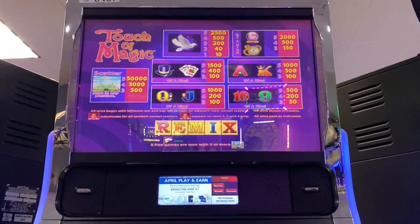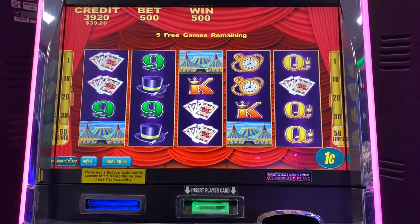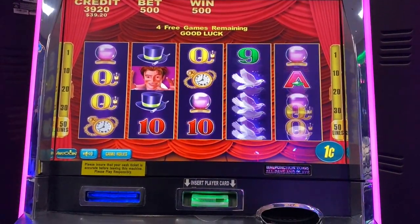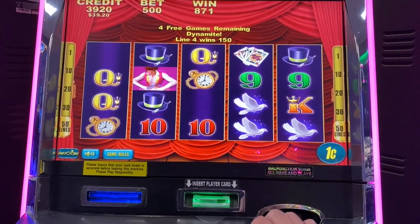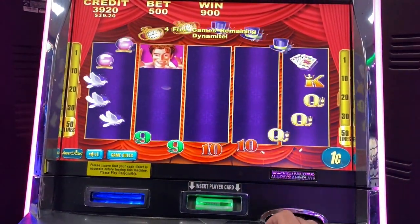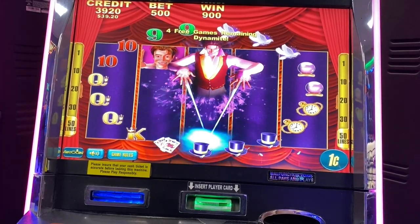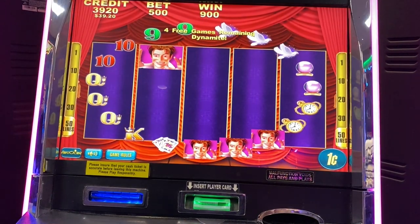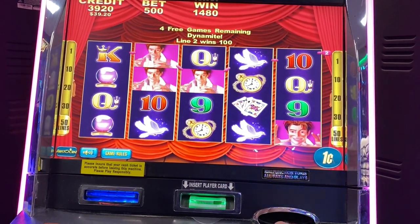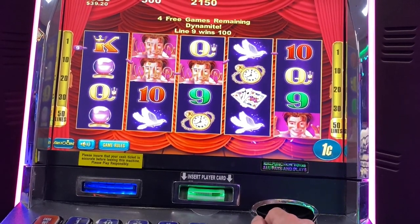I haven't played this in forever — it's called Touch of Magic. I'm doing max bet, which is three bucks a spin. We want that guy to show up and then he'll choose one of the symbols to make them wild. You can get him to show up a maximum of three times on the spin.